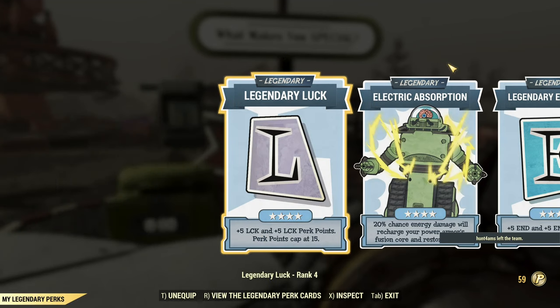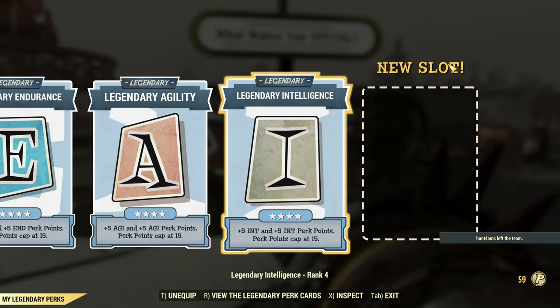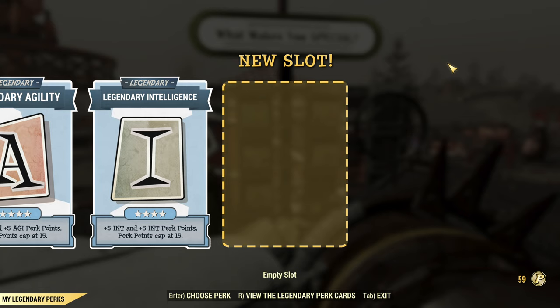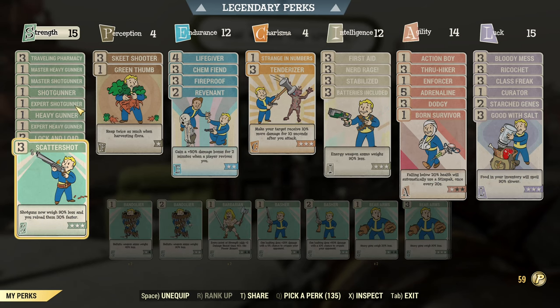I have legendary luck, electric absorption, endurance, agility, intelligence, and normally I would have here 'Taking One for the Team' but it's currently acting up and I don't know if that will get fixed anytime soon, so I'm using Peppa Shaker.